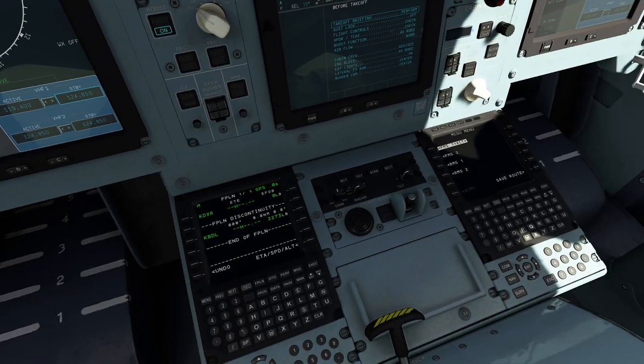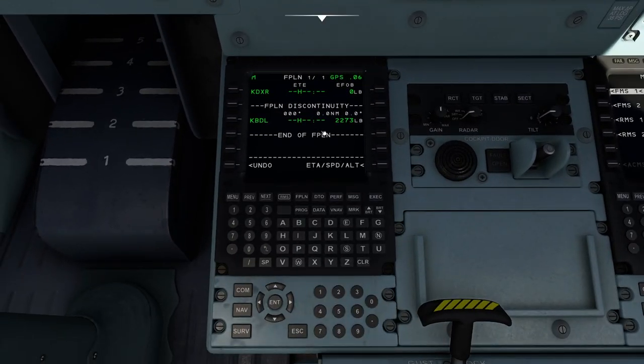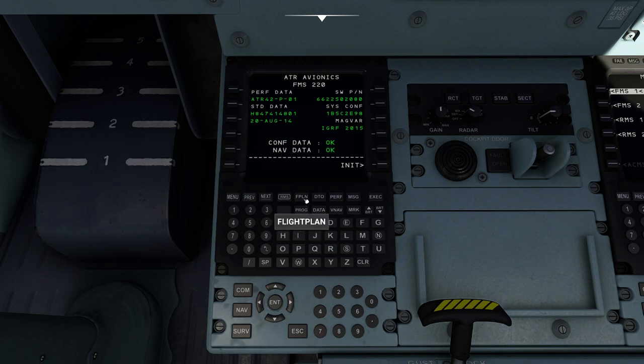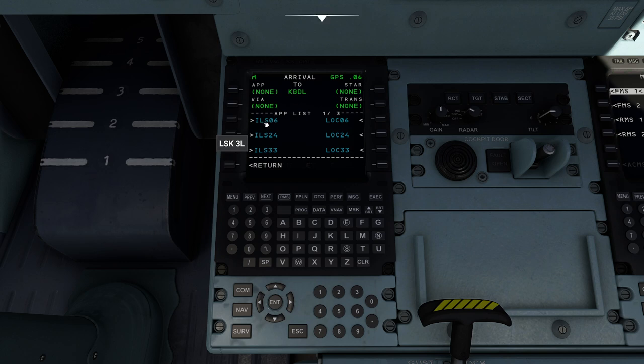So what we have now is we're going to get ourselves set up. I'm going to go down to my flight plan. Unfortunately, Flight Sim does not copy information into the FMS yet, unlike it does in the big aircraft you've probably seen in other places. So I'm going to go into my flight plan. If you're curious how we get there, go to menu, FMS, and press the flight plan button. My current flight plan is going from DXR, which is Danbury, up to Bradley. I'm going to click the button to the left of Bradley to pick the approach I want to use.